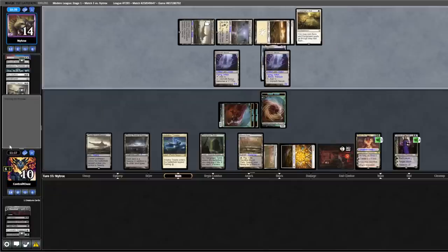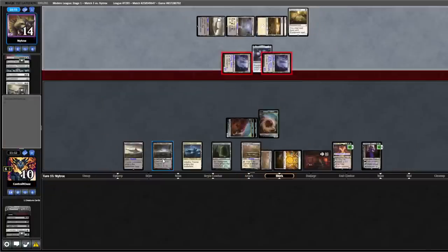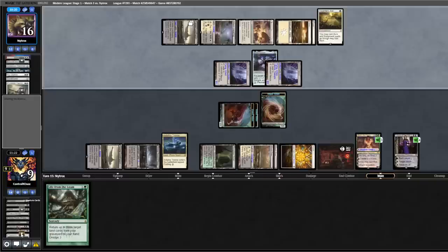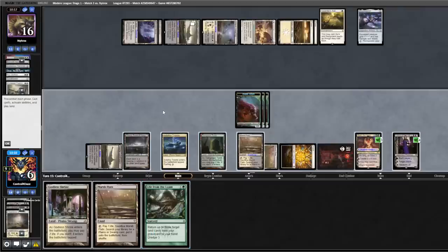Opponent animates both their Inkmoths, moving to combat, attacks me for three. No blocks — draw a card before damage. Opponent plays a land, passes back. Draw a card, another land — don't think we're winning this one. Let's go to game three.